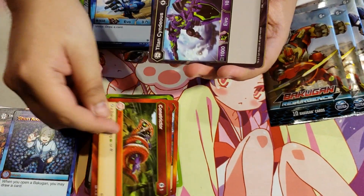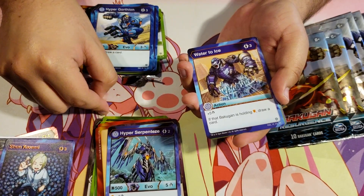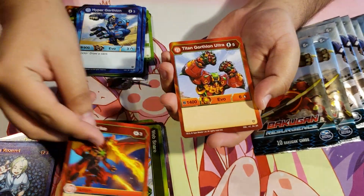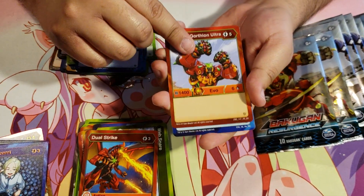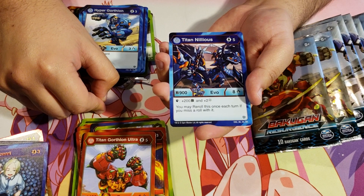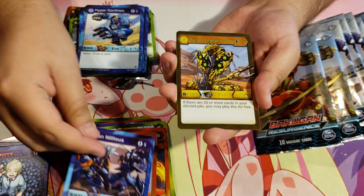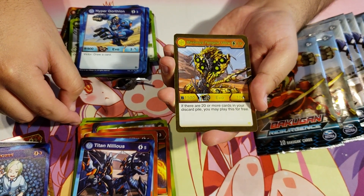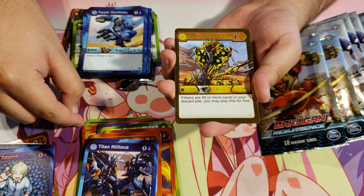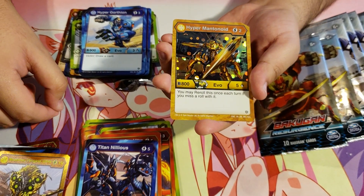Constrictor, Titan Syndius Darkus, Aquus Hyper Serpentis, Water to Ice, Web Snare, Dual Strike, Pyrus Titan Gortheon Ultra, Aquus Titan Ilius for 5 energy, 900b, 8 damage — Automatic Shield, plus 200b, and plus 2 Frost Strike. You may reroll this once each turn if you miss a roll with it. Another awesome rare — Maximus Fangzor Ultra Auralis, for 10 energy, 1500b, 10 damage. If there are 20 or more cards in your discard pile, you may play this for free. It's a cool card. And Auralis Hypermantanoid — that's a Hex, a little damaged but that's okay.